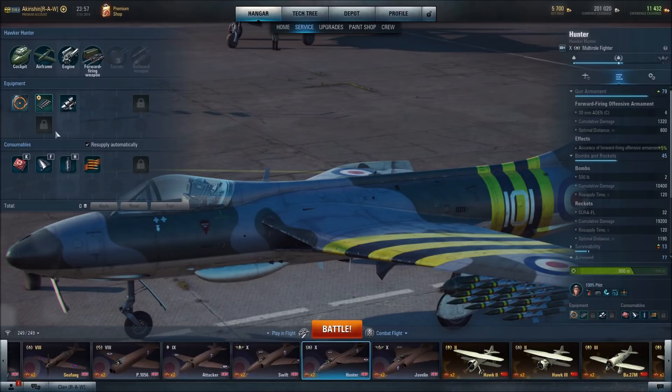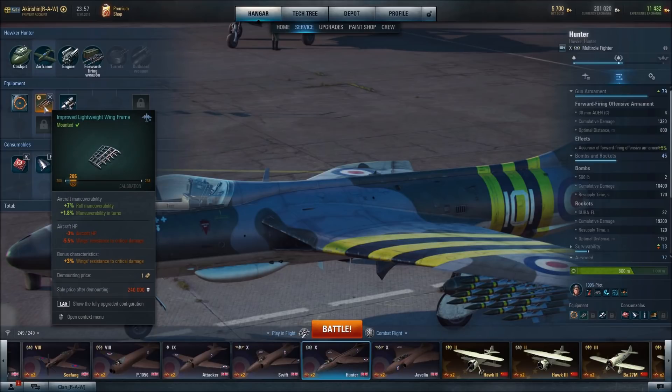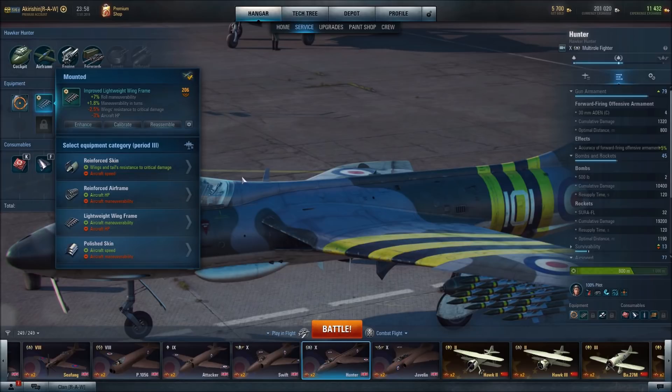For the airframe there are two slots, but we don't get the second slot without specialist configuration. With the one slot, I've equipped an improved lightweight wing frame, which increases roll maneuverability by 7% and maneuverability in turns by 1.8%, with a bonus of plus 3% wings resistance to critical damage. The negatives are minus 3% aircraft hit points and minus 5.5% wings resistance to critical damage — so basically minus 2.5% net. Other options included reinforced skin, which increases wings and tails resistance to critical damage but at the cost of speed; I think speed is this aircraft's greatest defensive measure, so I wouldn't want to debuff that.